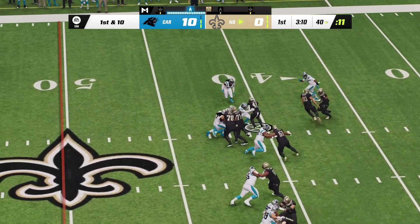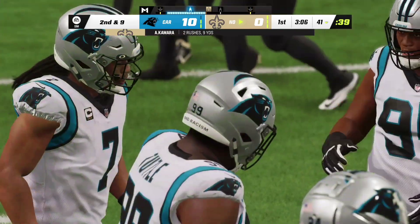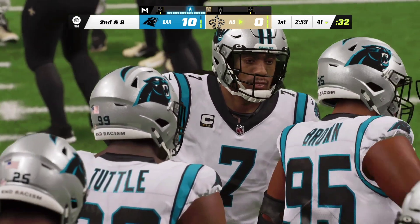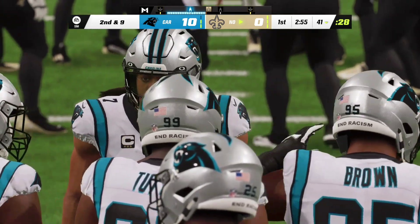Now a first down carry — it's Kamara — and slow going there, he'll only get a yard, maybe up to the 41. There's plenty of traffic waiting for him up the middle, but give him credit — he tried barreling through anyway. They're fortunate to get a yard out of that one.